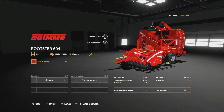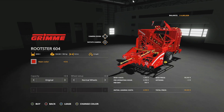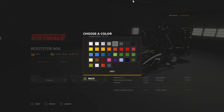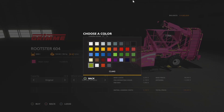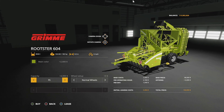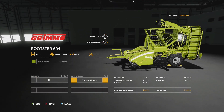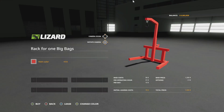Next we have the Grimy Rootster 604 — a modified version of the in-game Rootster. It basically looks the same, but holds more: over 6,000 liters, going up to 8,500 liters. Main color — all of them. Capacity options: original and FS — the advanced capacity bumps it from 6,000 up to 8,500 liters. Tire setup has normal wheels and big wheels. Make it bounce — we got hydraulics!